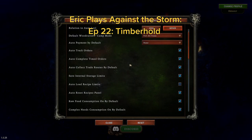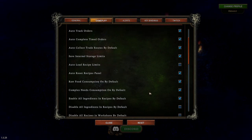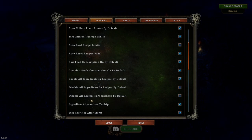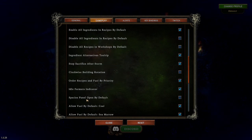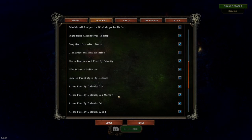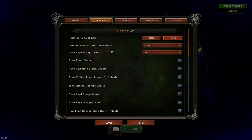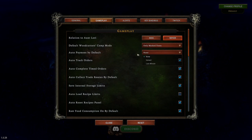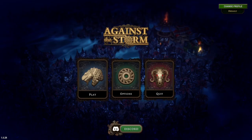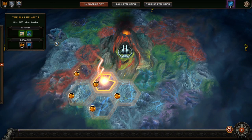I'm in here making some changes. I told it to enable all ingredients and recipes by default, stop sacrifices after a storm, idle farmers, turned on no auto pauses. I want to do only marked trees. Let's give that a shot and see if that helps. This is Eric playing against the storm.